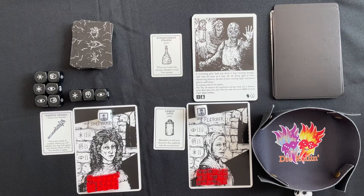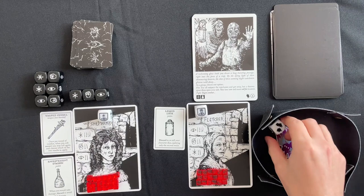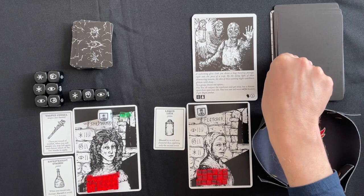We could get the Effervescent Evasion — when you would take damage, discard to avoid that damage. It's a pretty good item, but picking it up means taking plague. We're going to go for it — the Shepherd grabs it, rolls the plague dice, and gets her first two plague cubes.